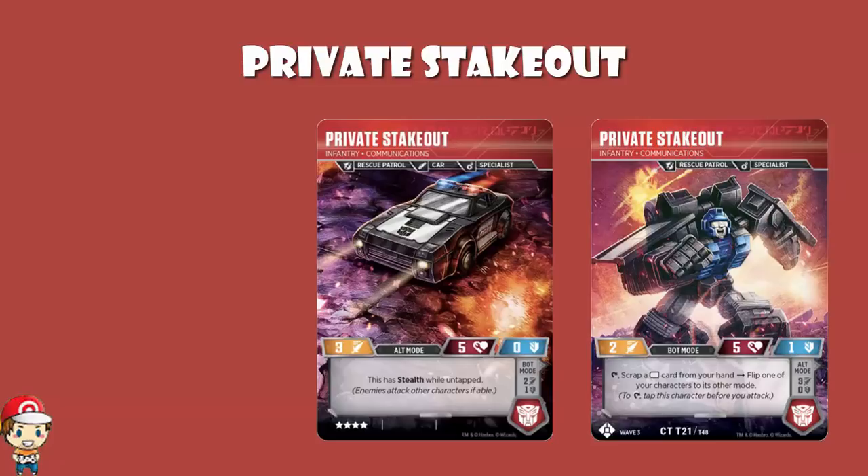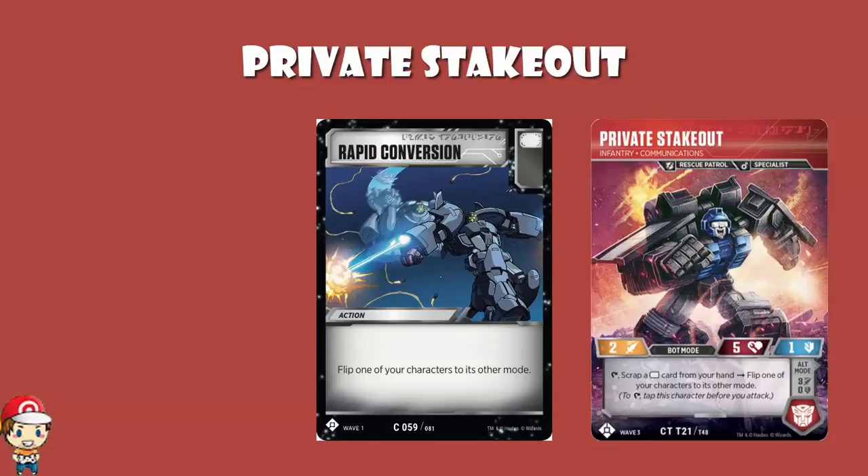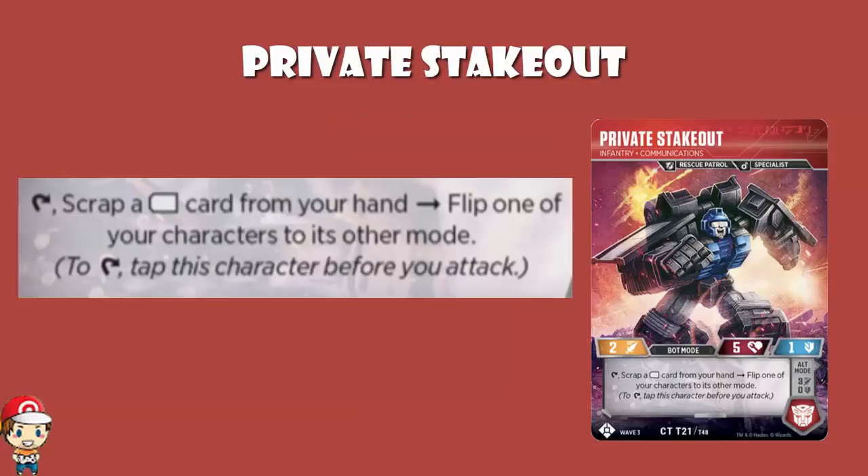But as with all of the Micro Masters, you have a skill in bot mode which means you discard a certain colour of battle icon card from your hand and then get a skill matching that icon. For Private Stakeout it's Rapid Conversion - you scrap a white icon card from your hand and get to flip one of your characters to its other mode. This is really nice. Flipping Transformers is one of the most powerful things in the game. They're called Transformers, they have two modes, and the opportunity to get extra flips in should excite us. It really does. This is great.